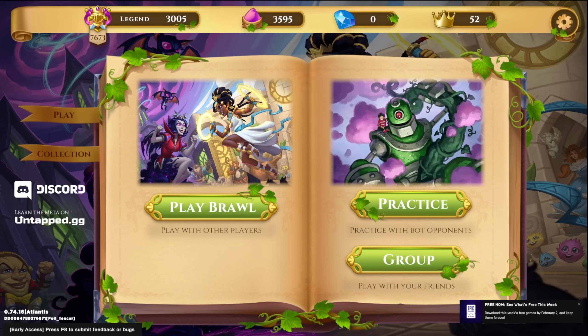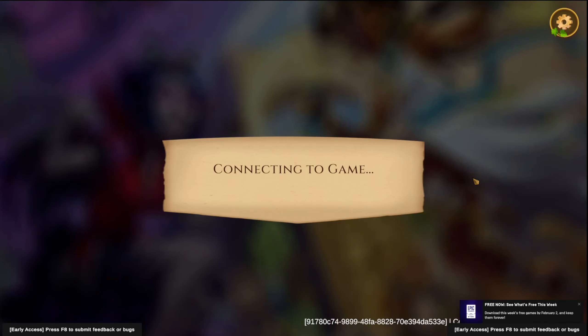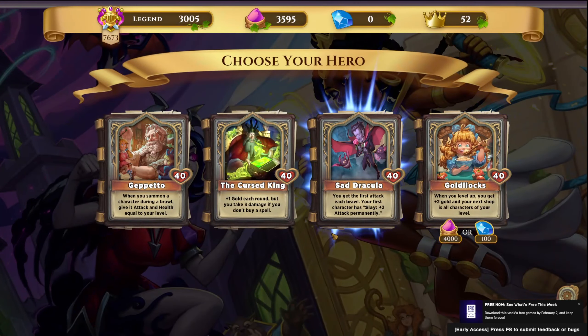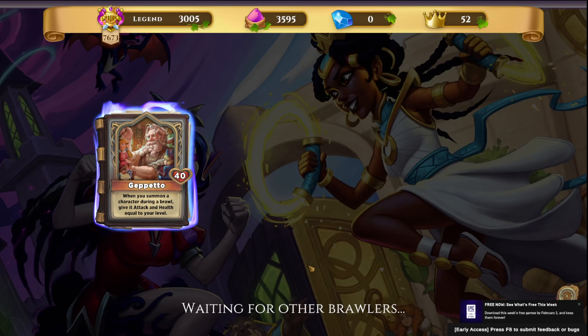Hello everybody, and welcome to another episode of Spike Plays Storybook Brawl. Today we're going to be jumping right into a matchup and see what hero we get. We see Geppetto, the Cursed King, and Sad Dracula. I am going to grab Geppetto. That gives us a couple of options here, but our best option with Geppetto is going to be to play some sort of creature summoning deck.